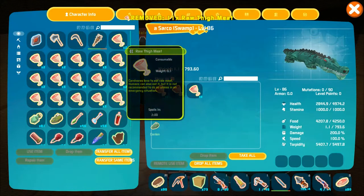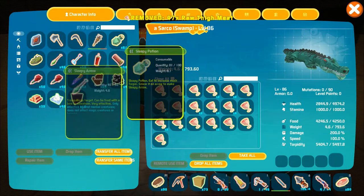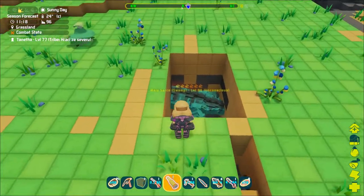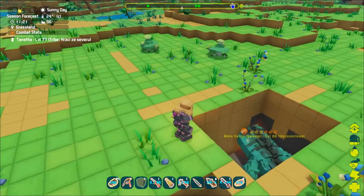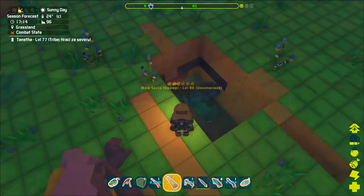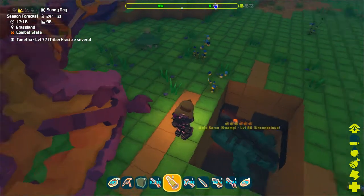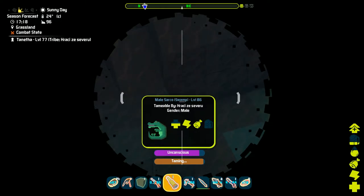As they have quite a decent torpidity pool you should not need to force feed them any narco berries or sleepy potions. Regarding the taming food, the best is raw thigh meat, although any other meat will work as well. When kibble is available, the Sarko will be tamed with the triceratops egg kibble.